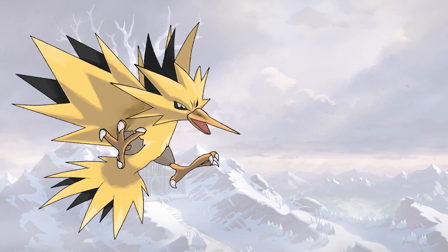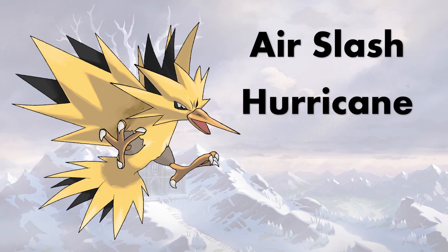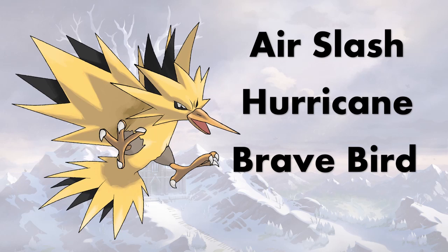One of the big problems Zapdos always had is that its flying STAB was absolutely abysmal on the special side. It had to run Drill Peck on the physical side, but you want to run a special Zapdos with that good special attack stat, and its only special STAB moves were like Air Cutter — complete garbage. Now it's got Air Slash, which is a really good flying STAB, and Hurricane, which is another really good option. If you're one of those crazy people running physical Zapdos, you also get Brave Bird.